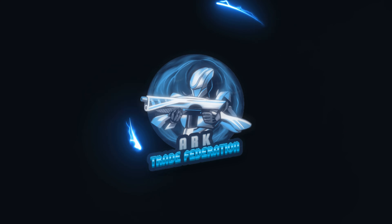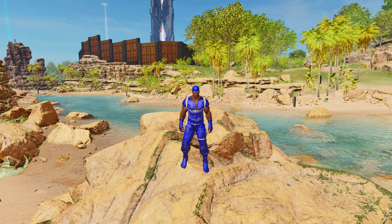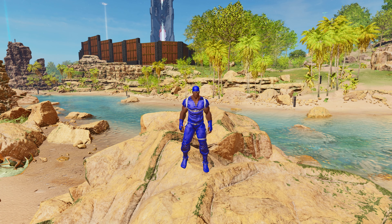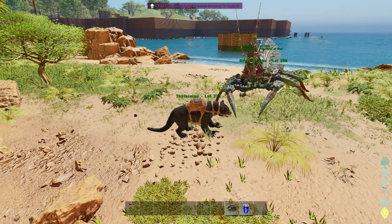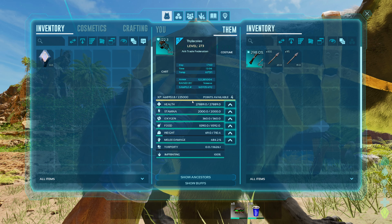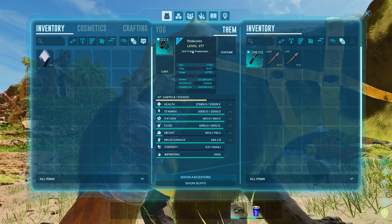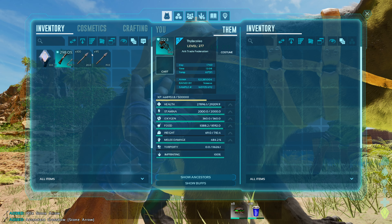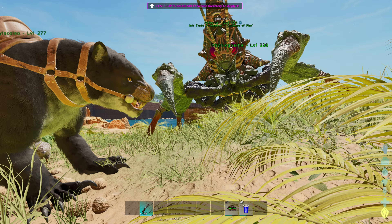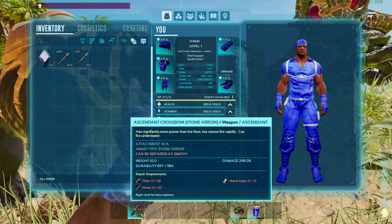So for this to work, you will need a few things. Ideally, you would want it to be a 2x event weekend on official, or 3x would be even better — 4x. Other than that, you are going to need a Thyla. We are using the Thyla because of its bleed effect. The better the saddle that is on it, the more it will benefit you — it will take less damage. Then we are going to need a weapon. I am going to use a crossbow because I found that it does more damage than some of the other guns that I have tried. And it is cheap too.